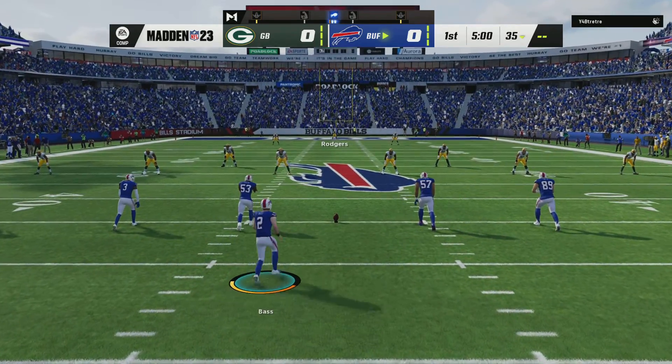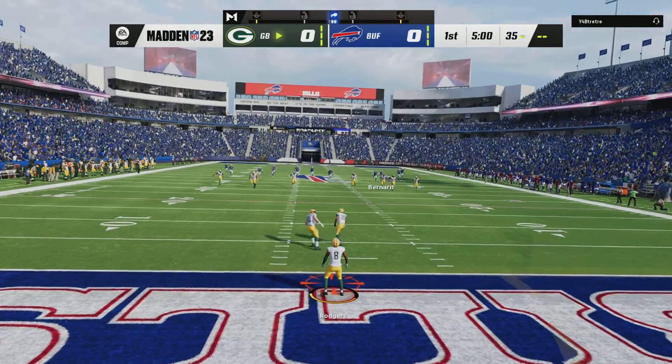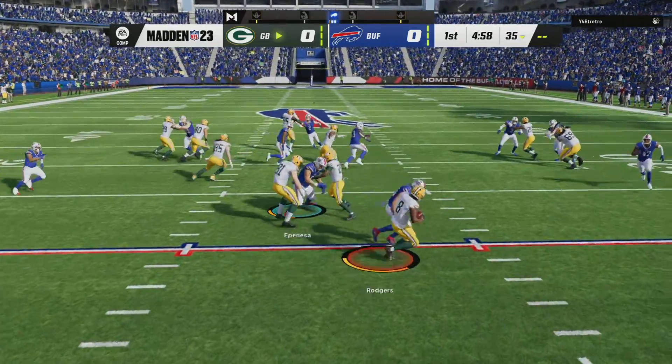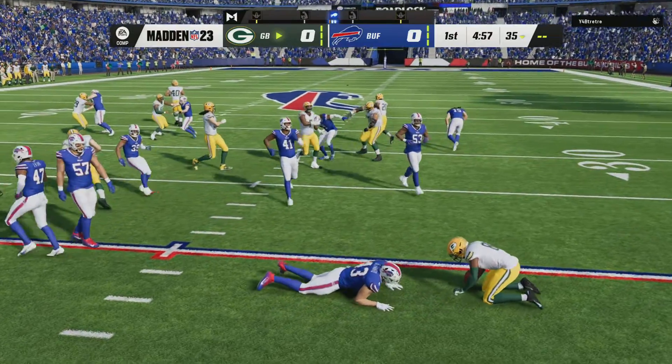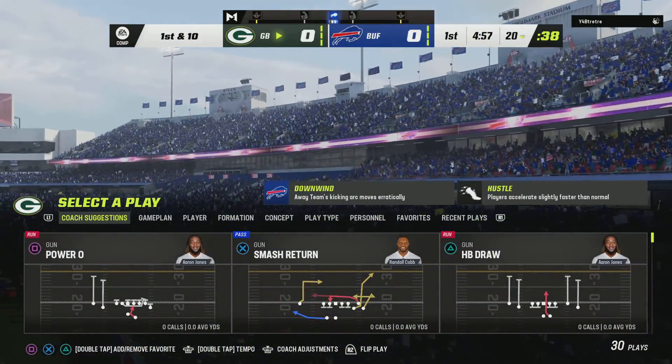We are underway in Buffalo. Amari Rodgers to return it from his end zone, and that decision to bring it out ends up not being a good one. Cost him about five yards as he's tackled at the 20.